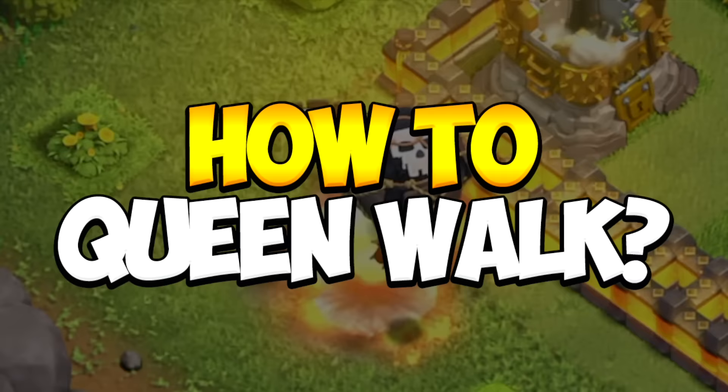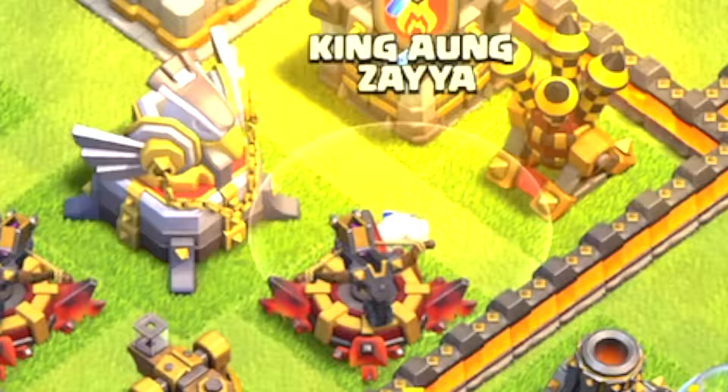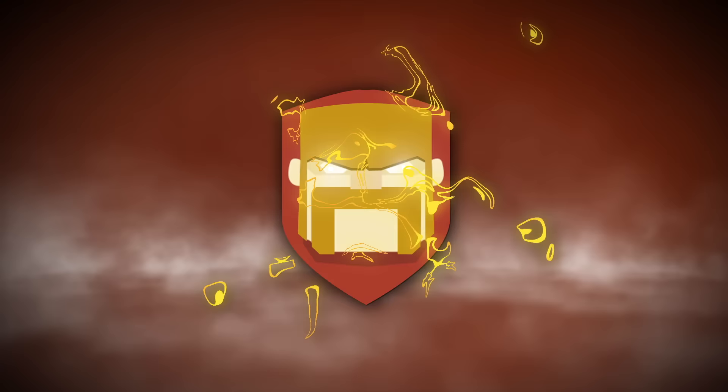Last time on Town Hall 11 Free-to-Play, we covered the Queen Walk strategy again to help those who just don't understand it. Today, let's get into the easiest dragon army you will ever use.